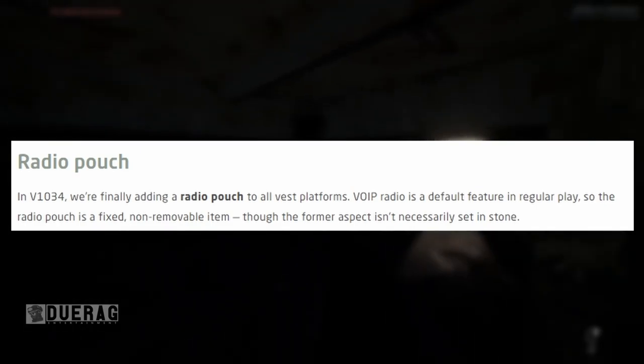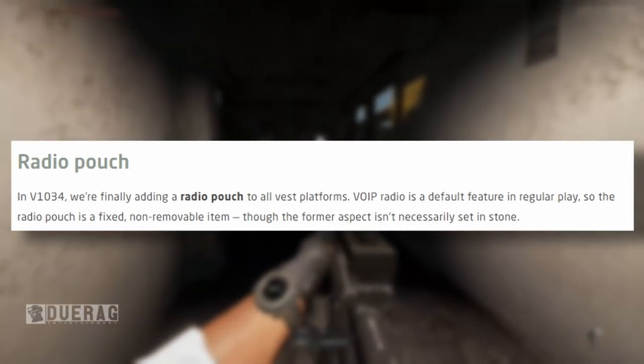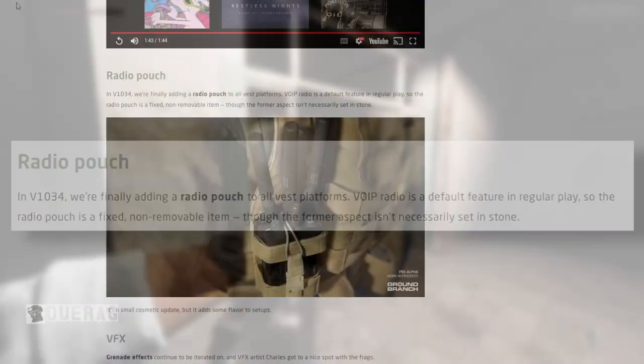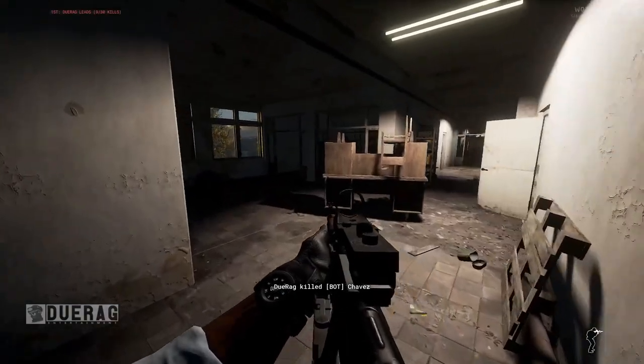Moving on — radio pouch. In version 1034 they're finally adding a radio pouch to all vest platforms. VOIP radio is a default feature in regular play, so the radio pouch is a fixed non-removable item, though that isn't necessarily set in stone. It would be cool if the radio switched to specific places if you're not wearing a vest — like on a belt or battle belt. This adds realism because before you were kind of just talking into a mic not attached to anything. Can somebody tell me what type of radio this is?